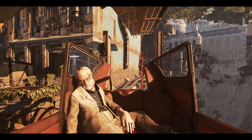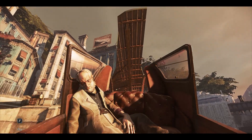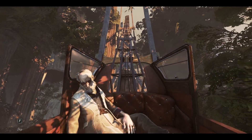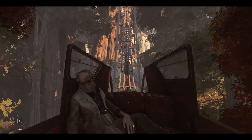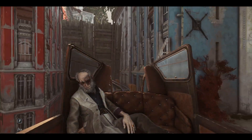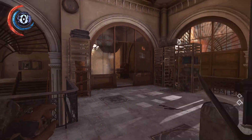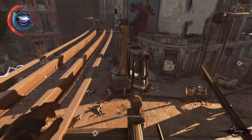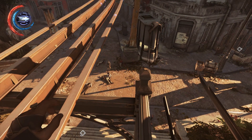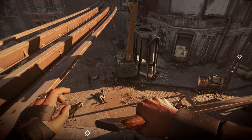Let's go back to Lora Venta. We need to find Megan and bring Sokolov to her, then go back to the Dreadful Whale. As soon as we end up in Lora Venta, we will, for the first time, run into the witches. They've taken out the remaining Howlers and civilians. How about we test out Stop Time?